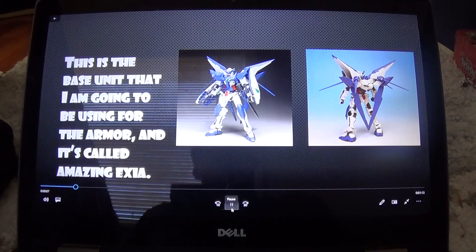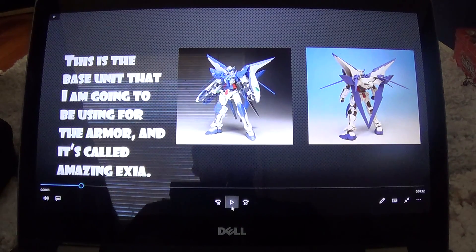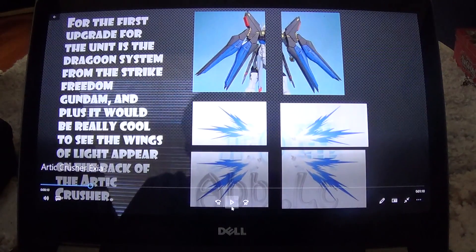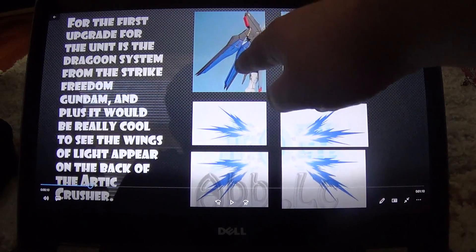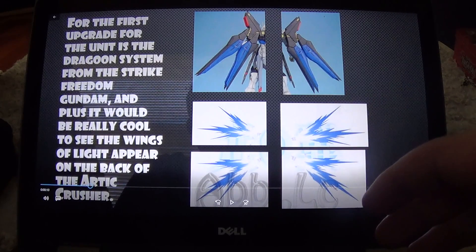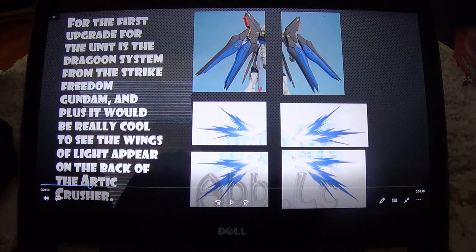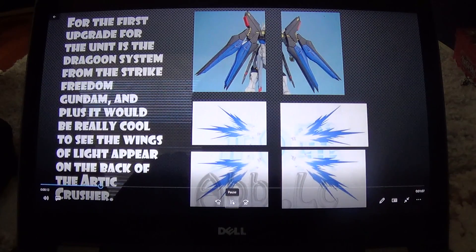Basically what I do for the cosplay armors is I take units from the show or model kits that I've seen or built and use those as the base units. I'm going to be using the Dragoon system from the Strike Freedom — those are the wings. On the booster of the Amazing Exia I'll modify it to fit the wings and Dragoon system, because it'd be pretty cool to see the lights popping out from the wings on the Amazing Exia.